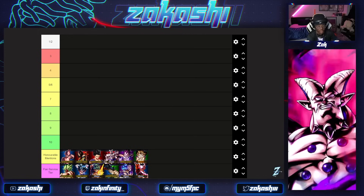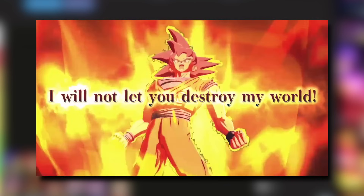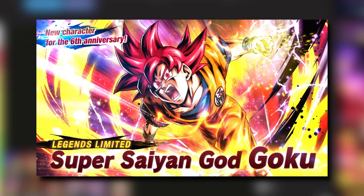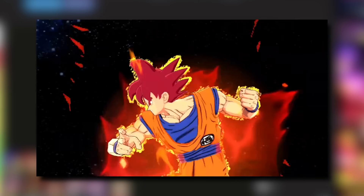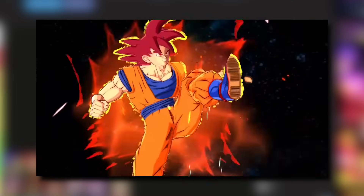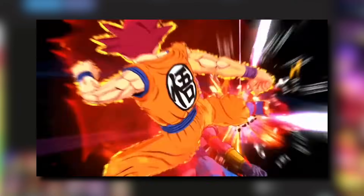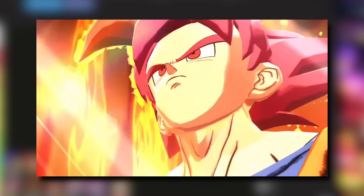Now we're going to get into the top ten. At nine and ten, God Goku feels like he's just being pushed out. I don't like it, but I think God ki isn't at maximum strength yet - maybe they'll get something after the anniversary. But God ki right now just isn't strong enough to compete with the other teams in the game. It's not a bad option, just not the best option.